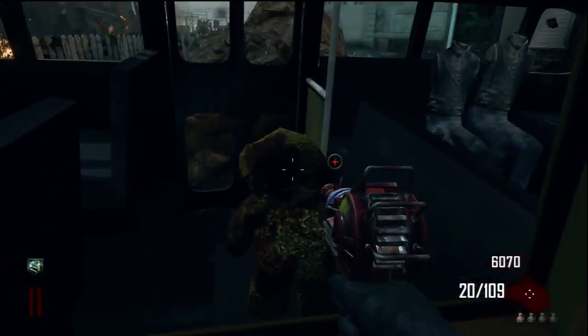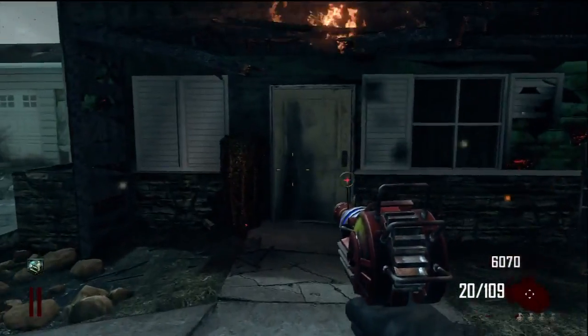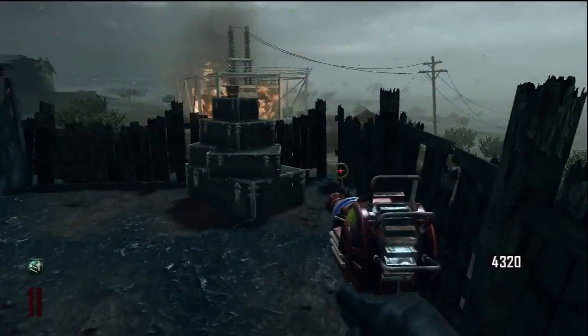First teddy — what you need to find is in the place where you spawn in the bus. It's a teddy just sticking out the window. Go ahead and hold X on that.